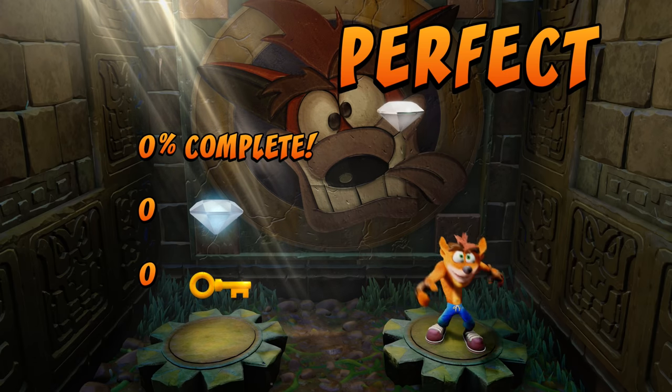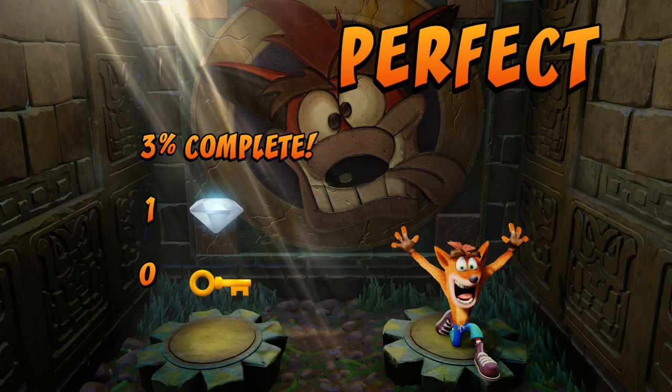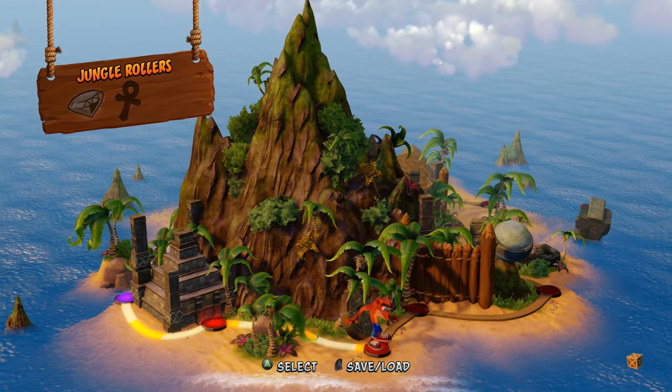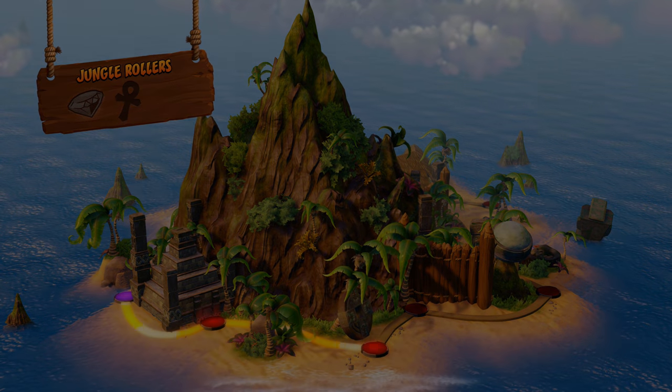I'm not bragging — perfect score on the first level! We got a diamond. Those little apple things are called Wumpa Fruit, because these are the Wumpa Islands. That was the first level. There's going to be a variety of different levels here, so it's going to be cool. Let's jump into Jungle Rollers.